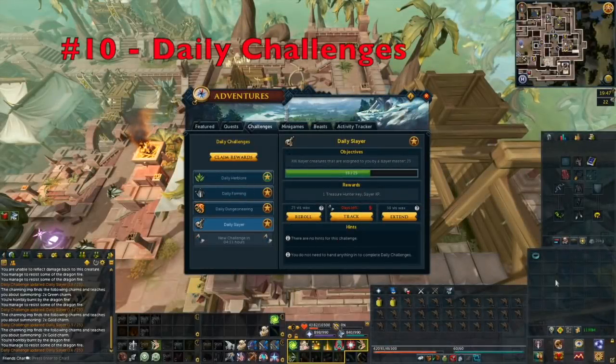Tip number 10 is make sure you are always completing your daily Slayer challenge. These challenges give a lot of XP — kill 35 Slayer creatures and you get about 67,000 Slayer XP at level 99. You can also extend the task to double the reward, gaining around 130,000 Slayer XP for just killing 70 creatures. It's a great idea to do this every day if you are training Slayer passively.